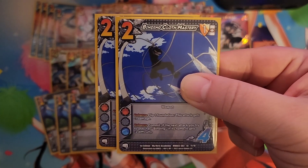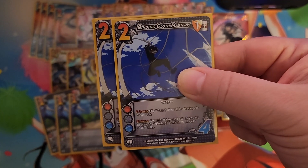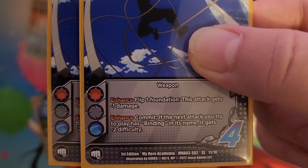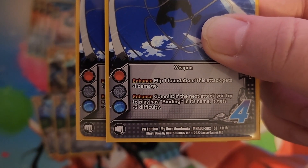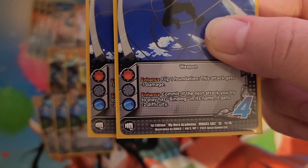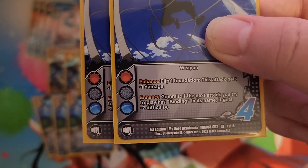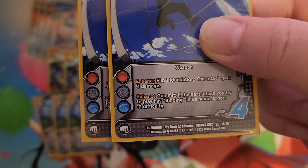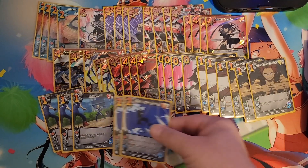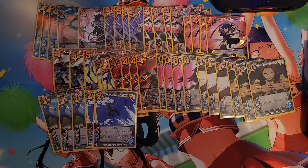I think we need to up this to four, but currently we're running two copies of Binding Cloth Mastery. This is one of the only cards that checks lower than we want, which is why we're only running two at the moment — other than attacks of course. This is of course a weapon as well, which is great. Enhance: flip one foundation, this attack gets minus one damage — fine on throws and stuff. But enhance commit: the next attack you try to play that has Binding in its name gets minus two difficulty. So it actually makes our combos easier, makes our attacks easier to flow — exactly what we're looking for.